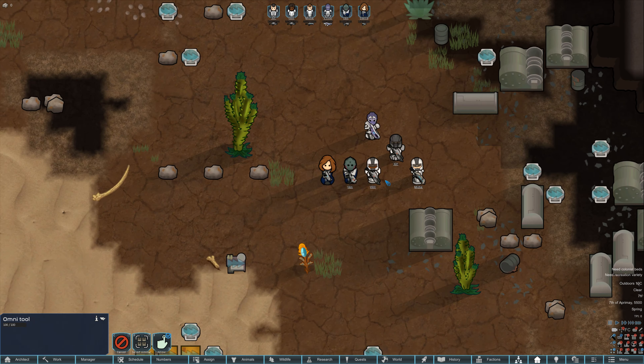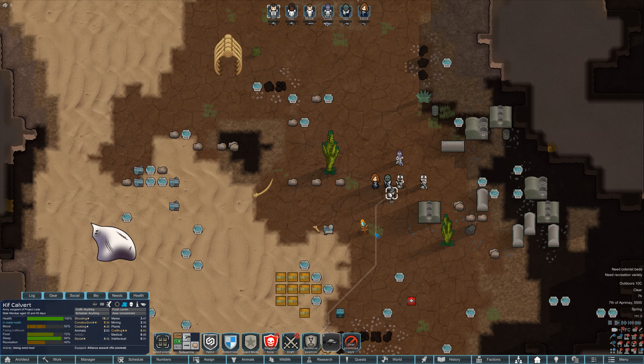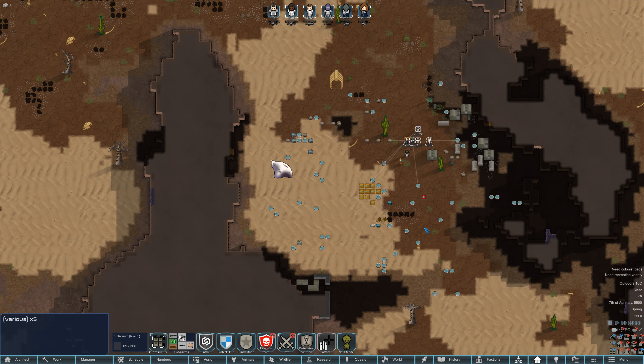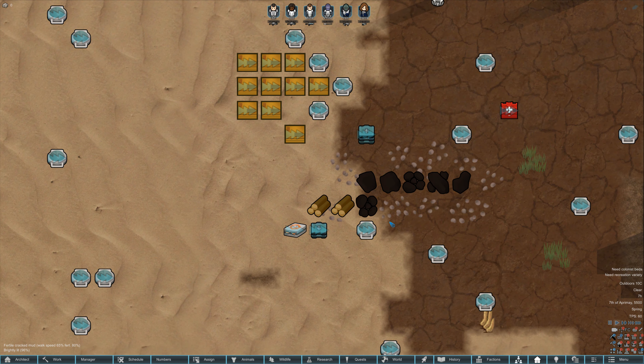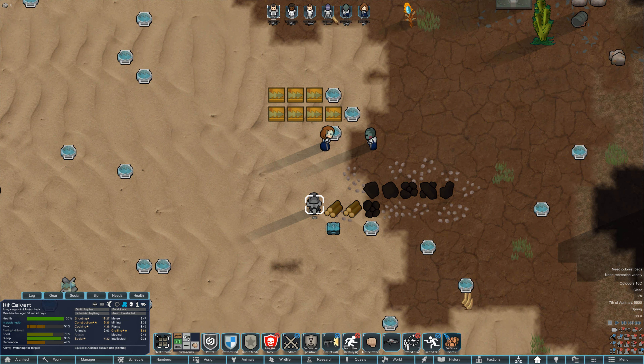I think we do have an Omnitool. Kif, let's go ahead — can you use the Omnitool to teach abilities? Cool, let's do that. We'll free you guys so you can start hauling. There are embryos everywhere — 50 of them. Let's check out this Omnitool. Defense Matrix — reinforce armor with protective foucault currents.